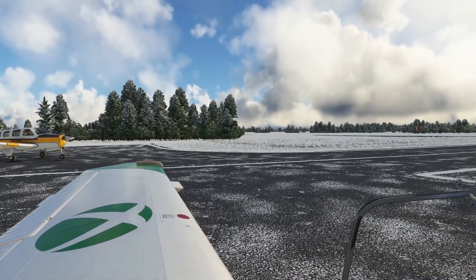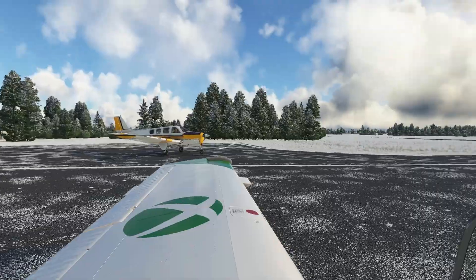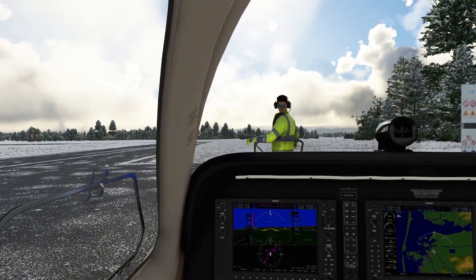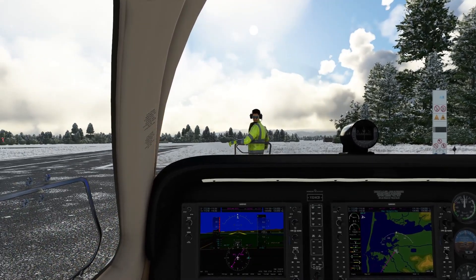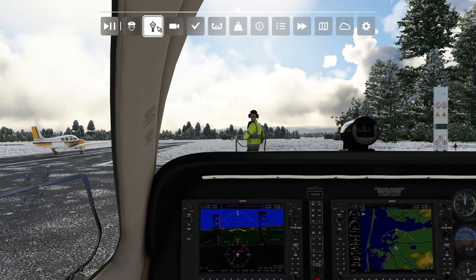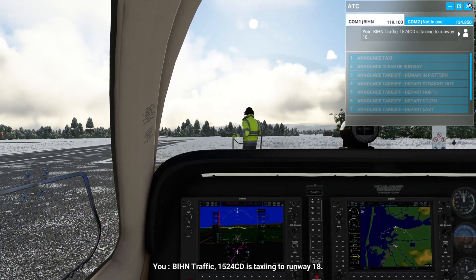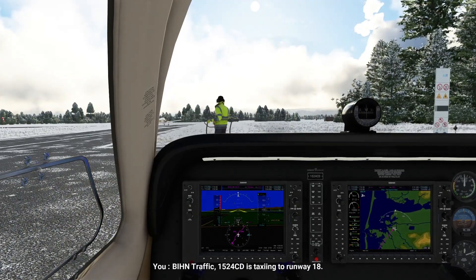So would we announce takeoff to the south, or is it to the east? We'll be taking off to the south, departing to the east. Bravo India Hotel November, traffic Beechcraft 1524 Charlie Delta is taxiing to runway 28. We were right at the beginning of the runway.